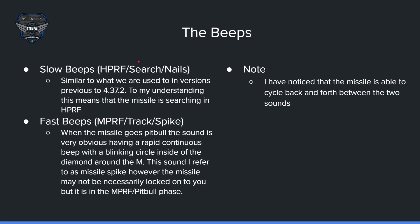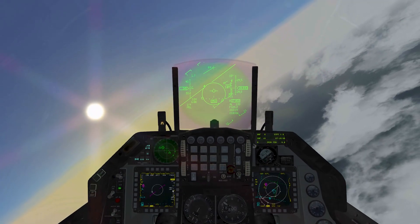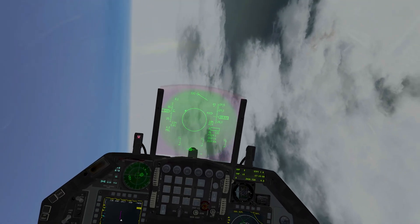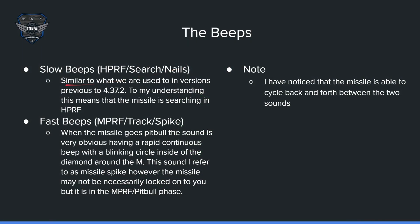Moving on to the beeps: slow beeps represent the HPRF state — for lack of a better term, it could be the search mode or 'nails' when it comes to air-to-air. This is similar to what we were used to in versions prior to update 2. This means the missile is searching in HPRF. Usually, if you start hearing slow beeps, a short time later you'll start hearing a fast beep, which is the MPRF track, or 'spike.'